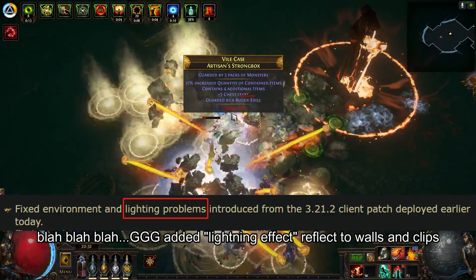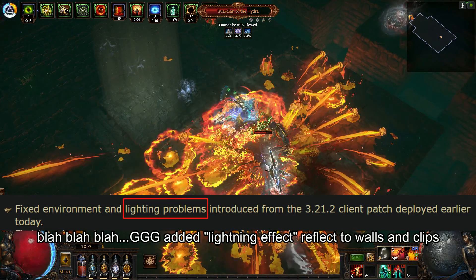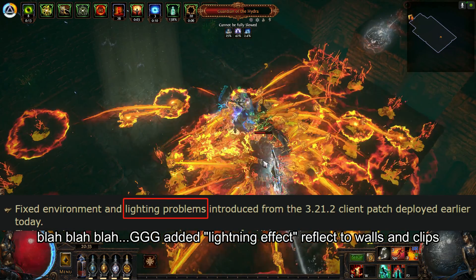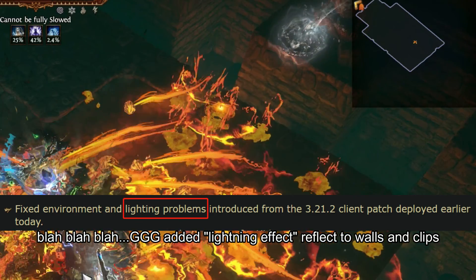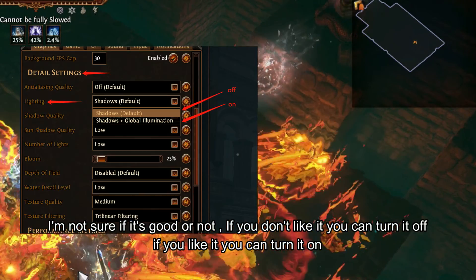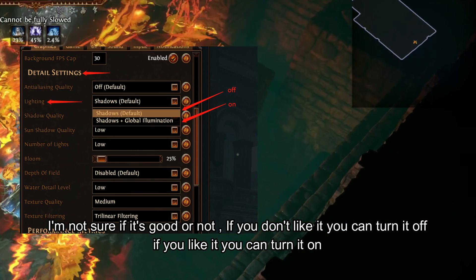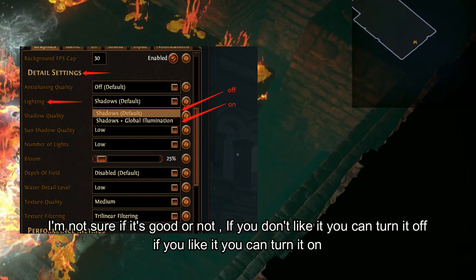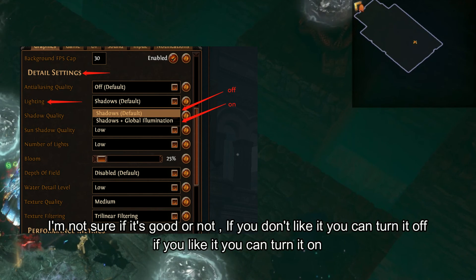First, they fixed and added something. Just to make it simple — when you use a skill, lightning will show on nearby surfaces: on the ground, on the cliff, on the wall, something like that. I'm not sure if it's good or not. If you don't like it, you can turn it off. You can go to graphic settings and set lightning as Shadow Default. If you like it, you can set lightning as Shadow Plus Global Illumination.